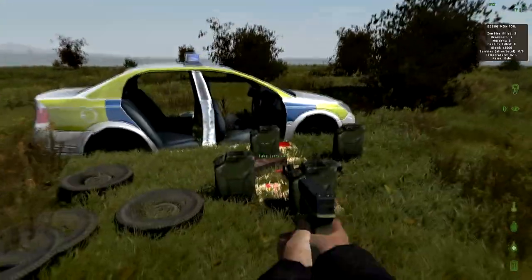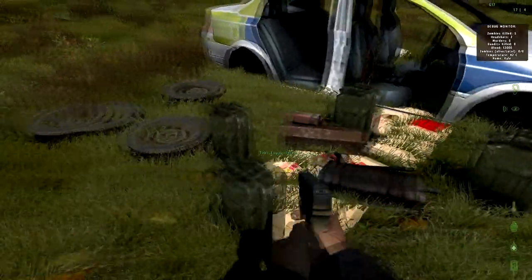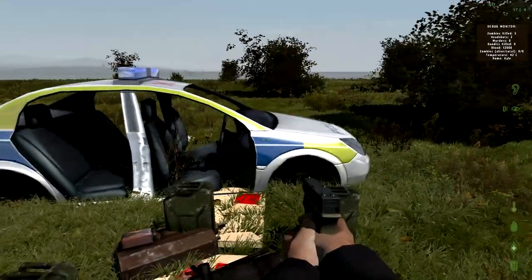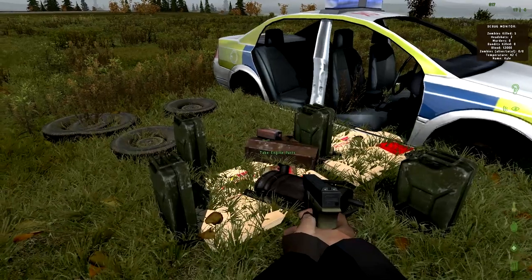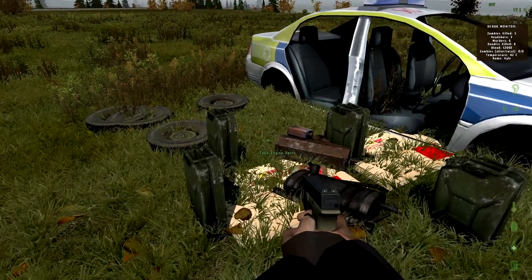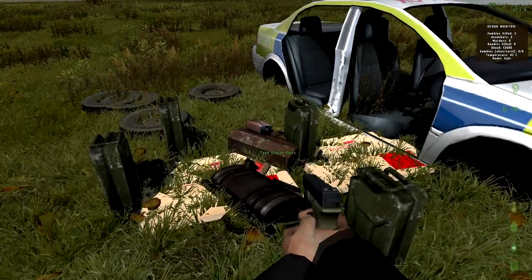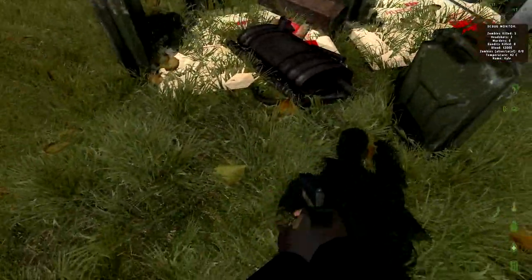Today I'm gonna show you guys how to make a car. These are all the parts you're gonna need. You're gonna need four car tires, obviously your vehicle, and I would say at least three or four jerry cans all filled with gas, fuel tank parts, engine parts, and scrap metal.